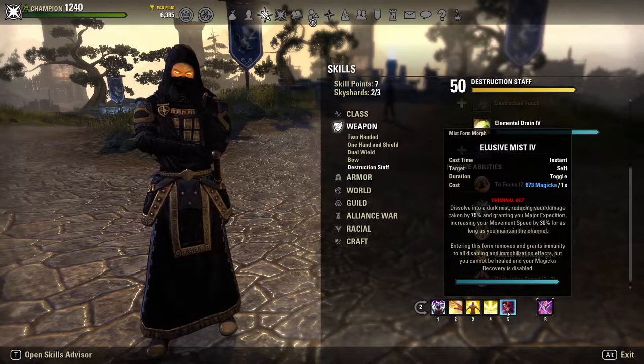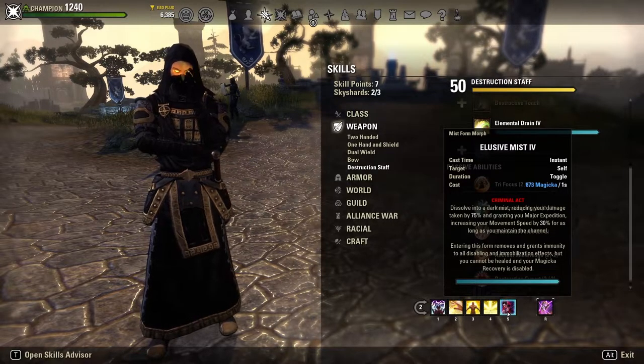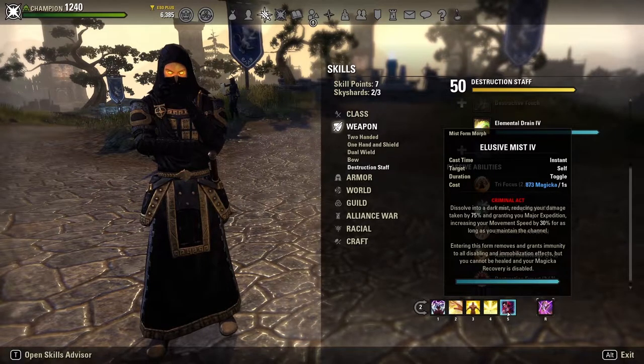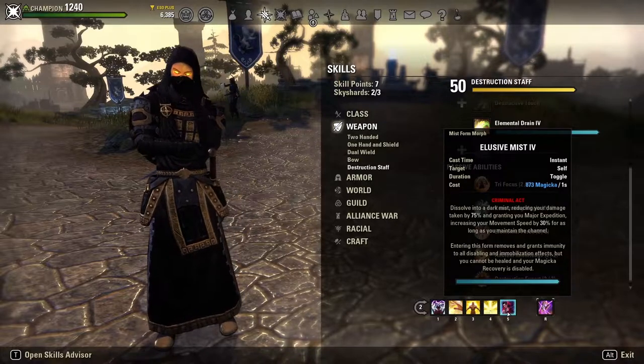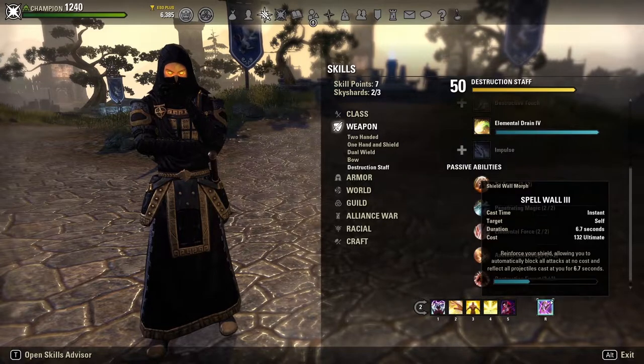I've moved back to using vampirism. I tried not using it for Greymoor but I hate playing Magicka Templar without Mist Form. Magicka Templar is one of the better magicka classes to handle vampirism because you get so much passive recovery, so the minor skill cost increase isn't a big deal. We chill at Stage 1 just to have access to Elusive Mist. Without it, your ranged defense as a Magicka Templar is really bad — Mist Form lets you kite unimpeded out of your magicka pool, which is why I recommend it.